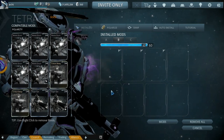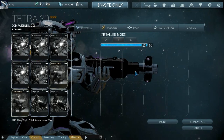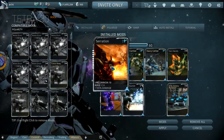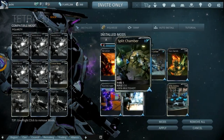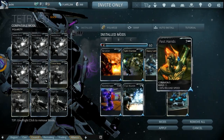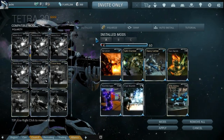If you're going to go for four, I would recommend a dash polarity for one of the elements for the damage 2.0 system. We put three V polarities in there for Serration, Split Chamber, and Heavy Caliber — which is damage, damage, and multi-shot. Then we threw in Fast Hands and an ammo mutator.